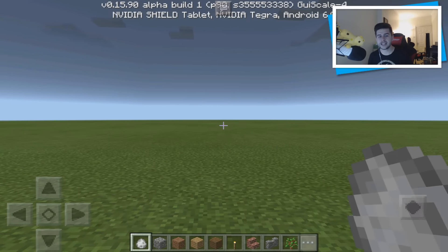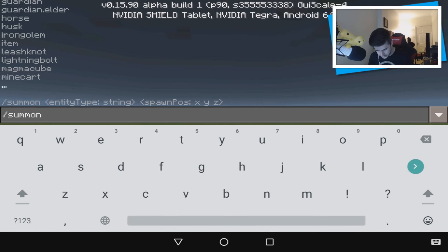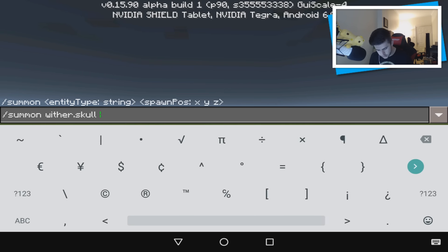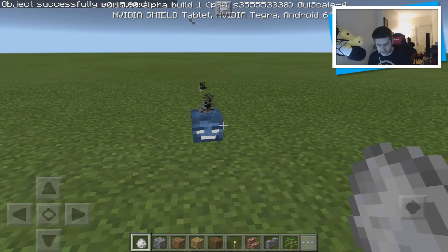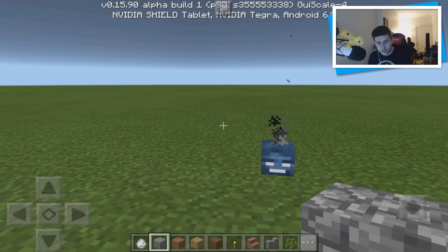Something really cool that you guys showed me is that you can leave the dangerous skulls floating in the air. To do this, you have to do /summon then space wither.skull, then space, and then you need to use the tilde coordinates — that space, that space, that space — which will spawn it on top of you. As you'll be able to see, it spawns like the Wither Boss skull that it fires at you. These are dangerous, so if you hit one it's going to cause an explosion — kind of like a mini TNT explosion. But if you want to decorate your world with these, they are really, really fun.